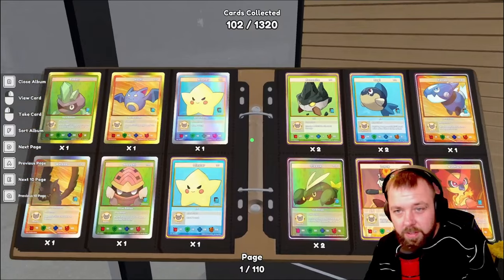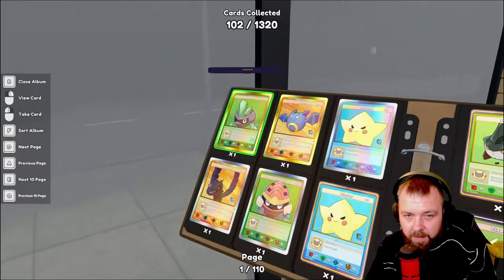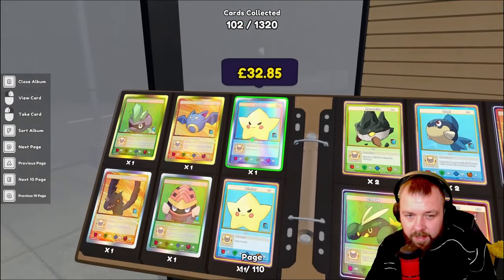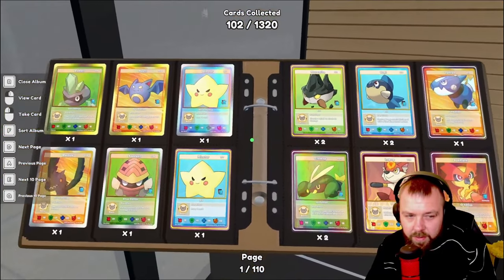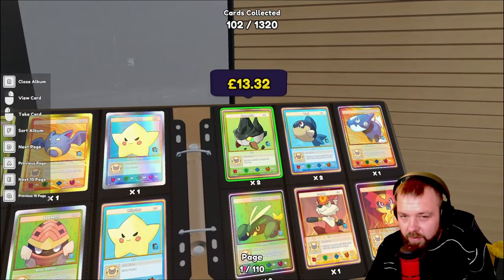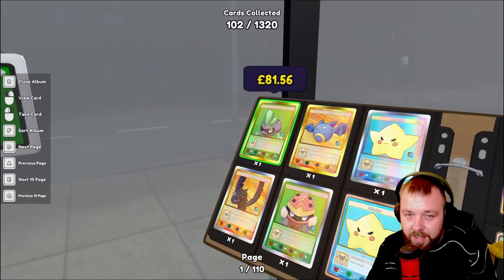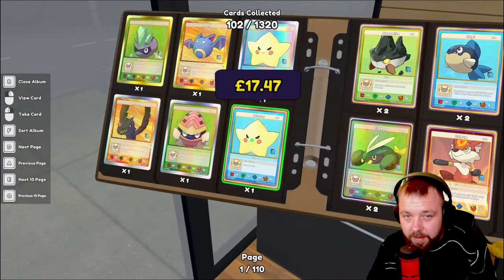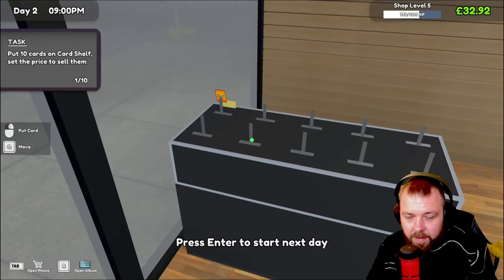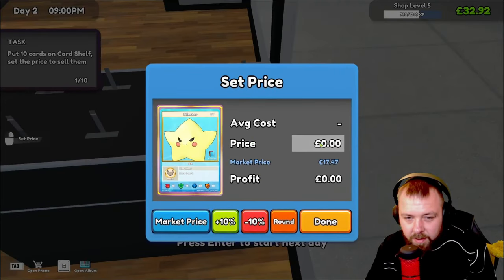Let's decide what cards we're going to put on the card table. We've got our extremely rare Esmery here. I kind of want to keep these expensive ones — probably get rid of this Minstar and then move on to selling some others. They're not worth a great amount but it's definitely worth it. I'm half tempted to try and sell this for a hundred just to see if someone buys it. Let me know in the comments if you reckon we should put this for £100 and see if anyone actually buys it. Market price is £17 — I reckon we should go for £20, just being cheeky.